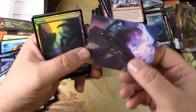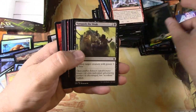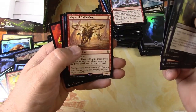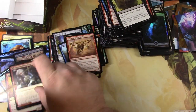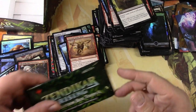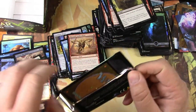Nope, didn't get an extra signature card. Got a foil swamp. Wayward Guide-Beast, Charix, and a Song Mad Treachery is my last one there. Alright, I'll be back with the total. Oh, hold on — I think I did this last time and forgot my box topper. Let's open this up.